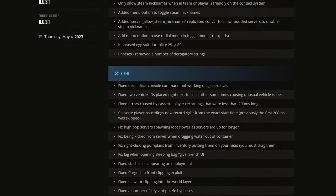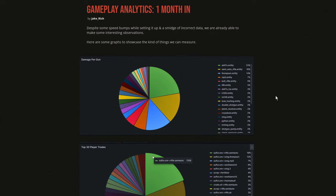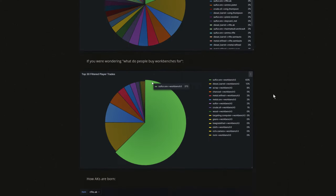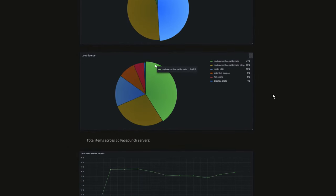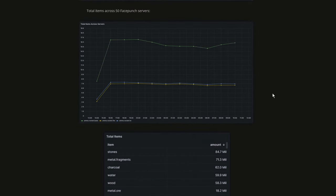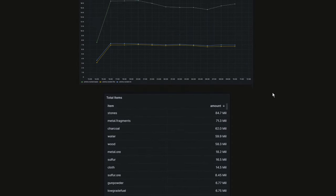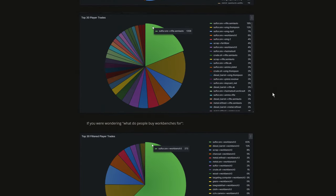Apart from this, there were a load of other tweaks and fixes that you'll find the details of on the dev blog. Also worth noting, on the dev blog this month there's another round of gameplay analytics — one month in — with pie charts showing damage per gun, top player trades, how AKs are born, and the top loot sources. Also the total eye-watering amount of items across just 50 Facepunch servers. Hopefully all this info will enable the team to identify where you're having a bit too much fun and adjust things accordingly.